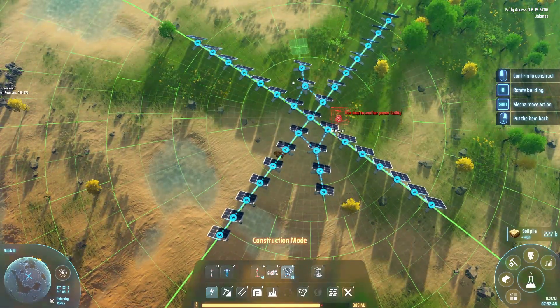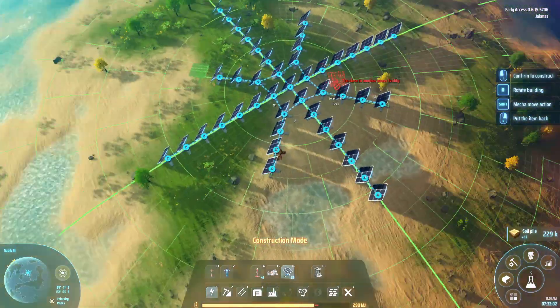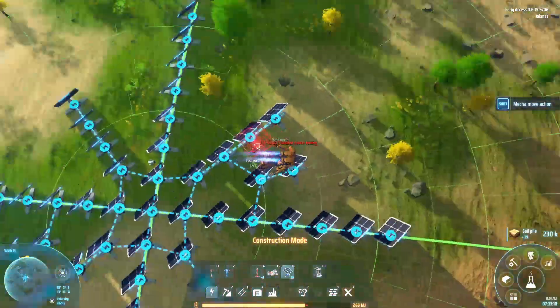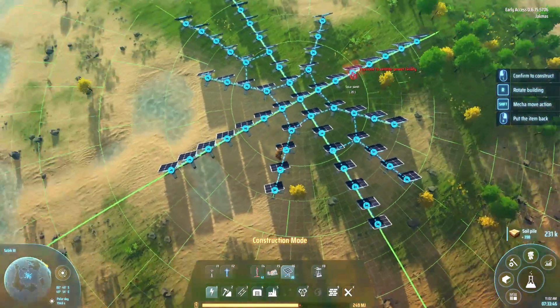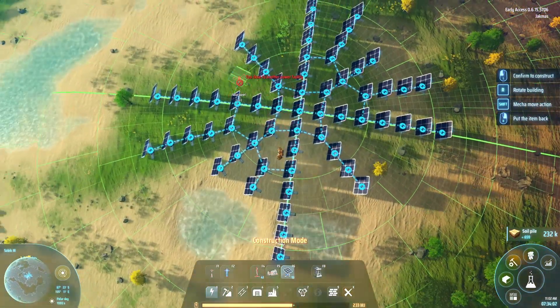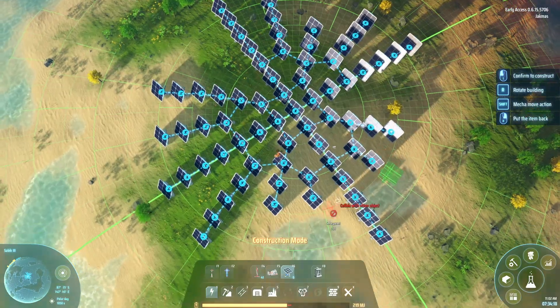I don't think the wind turbines give you a lot of power, and I don't think solar panels do either, so you need a lot of them just to fulfill demand. The wind turbines have to be placed a certain distance away from each other, and you can take up a huge area just with wind turbines — it's really inefficient.